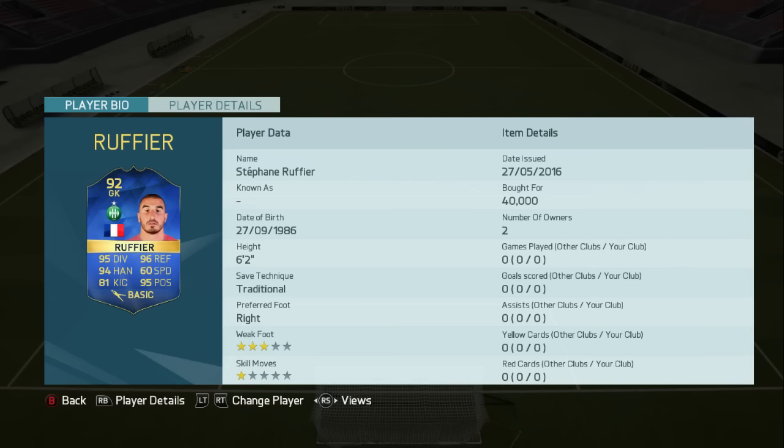What is going on guys, TVM here. Welcome to a Team of the Season Ruffier review. I decided to pick this guy up because he was cheap — didn't expect him to be, but there we go. 92 rated, 40k on PC right now. I think he's going for about 70k on console, which is not that bad really for a 92-rated Team of the Season player.